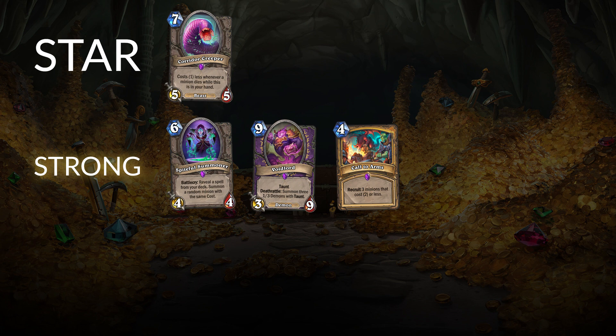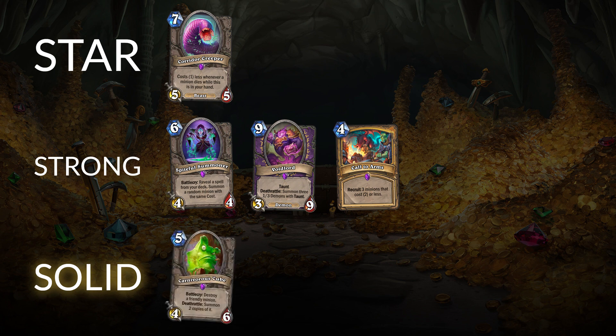Moving on to tier three solid epic crafts: up first is Carnivorous Cube. You might ask why Voidlord is a tier above Carnivorous Cube — the reason is that Carnivorous Cube is really only being played in one very specific deck right now. Although it's incredibly strong in that deck, there's some risk: if Cube Lock doesn't work for the next year or two, or if the meta shifts and Silence overtakes it, Carnivorous Cube could become fairly useless. Voidlord seems more broadly good and works across multiple archetypes, so Carnivorous Cube is only a solid tier three craft at this point.